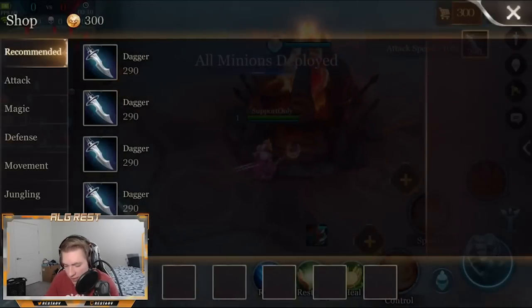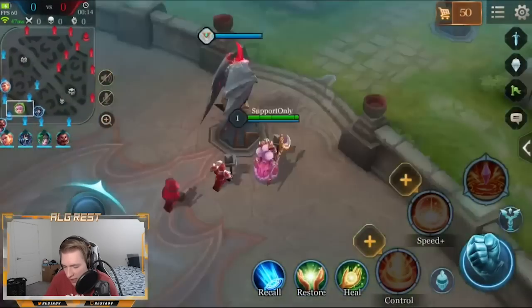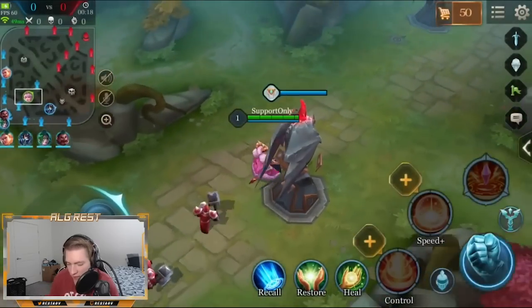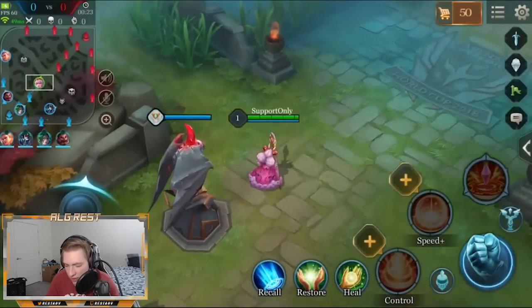Hey guys, how's it going? My name is Rust and today I'm going to be going over how to play Alice. Alice right now is one of the top supports in the game and she probably will be for a long time, just due to her kit — it's kind of hard to balance out someone with this strong of a kit.